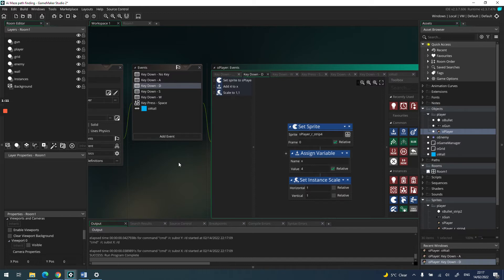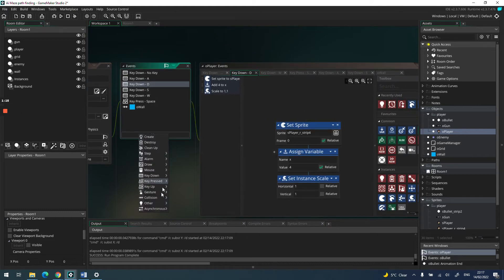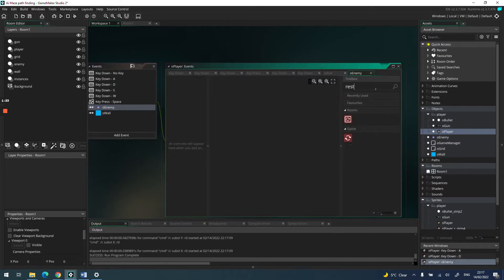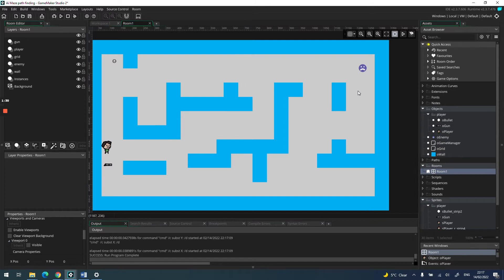Let's first get a restart room event set up — if we collide with the enemy we restart the room. So if we add restart room on collision with the enemy, lovely. We also need to do a collision for shooting.